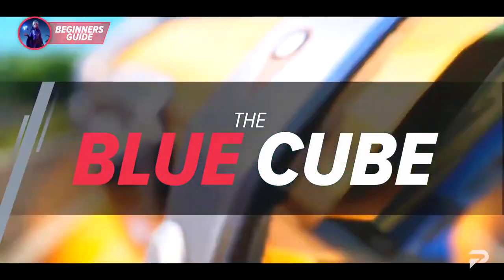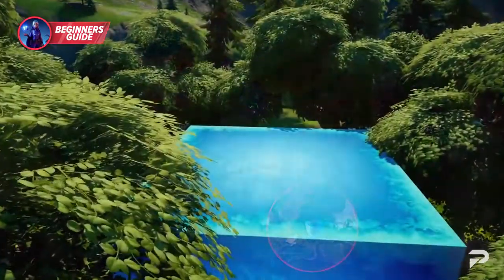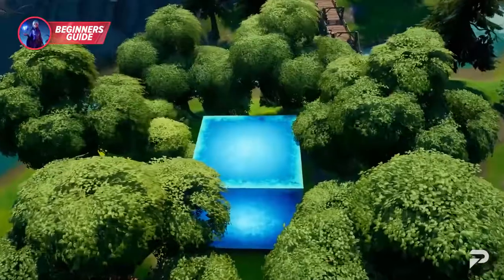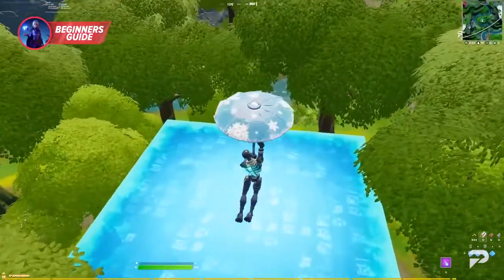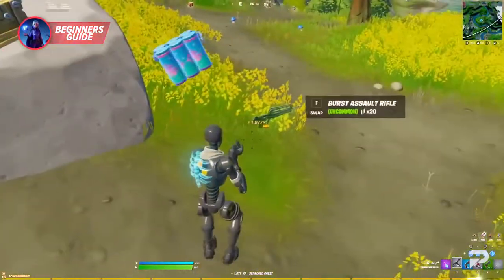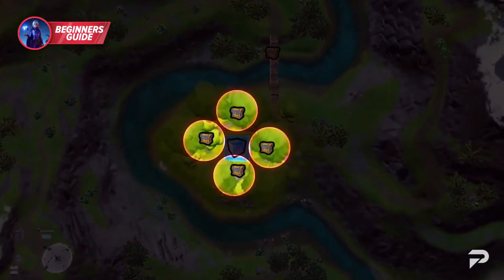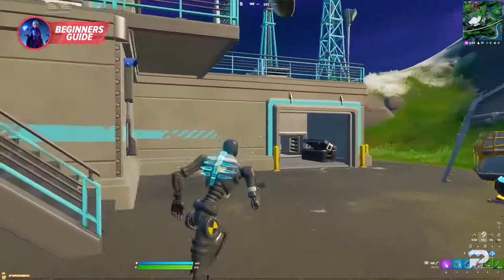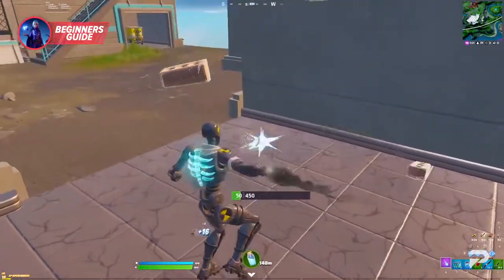The blue cube is an interesting landing spot because it acts like Slurpy Swamp did, but is a whole lot better. You can find it near Misty Meadows and Catty Corner. One cube in particular is blue and can give you a nice boost at the start of the match. It is a quick source of free shields — if you can land on top of the cube, you can fill up your shields rather quickly, saving you time you'd usually spend finding a big chug jug. This area also has the chance to spawn up to four chests. In walking distance from this landing spot is an IO base where you can score a vehicle as well as some guaranteed IO chests. You can also tear apart the walls and floors for some metal, which will come in handy later when you want to create strong builds.